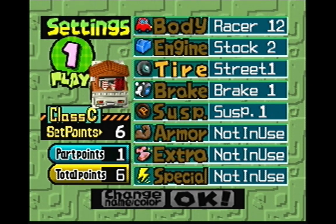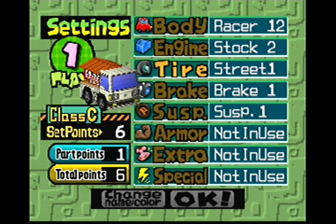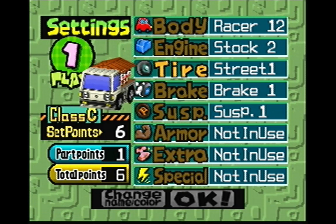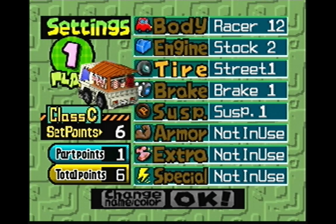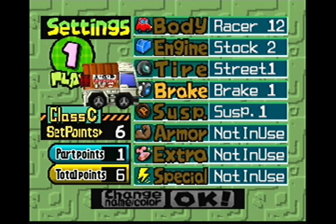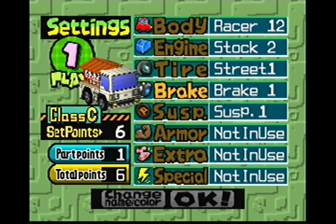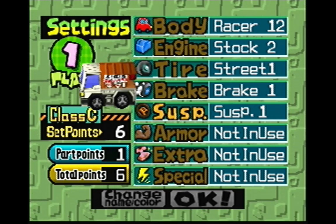Tires help you grip the road. There are different kinds of tires for different situations: streets, ice, snow, water, dirt, off-road. Your brakes — basically the higher the brakes, the better you stop. Suspension has something to do with your flipping — you'll see what I mean. The flipping makes sense.